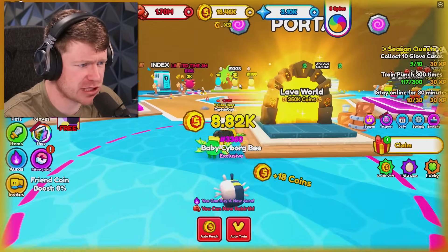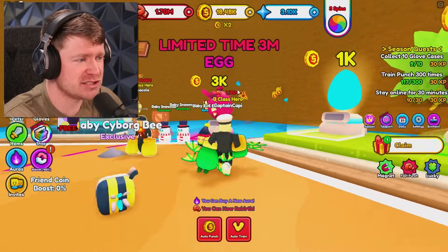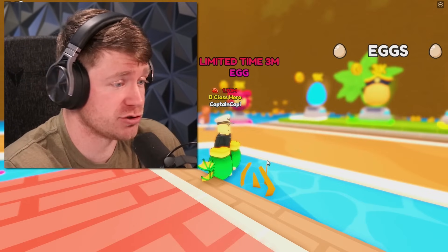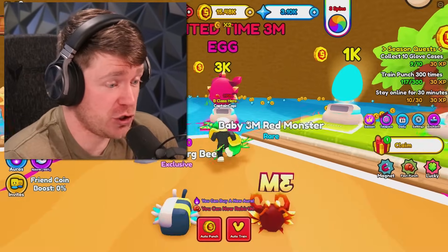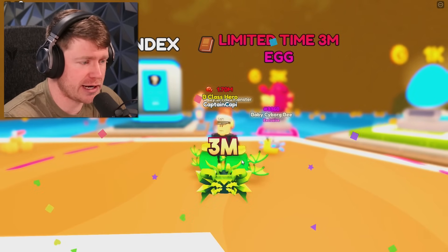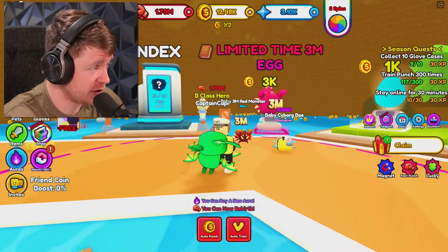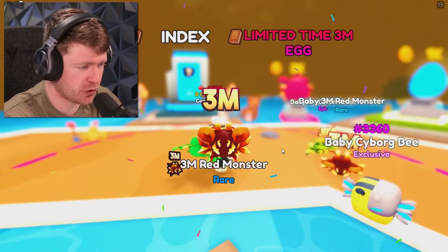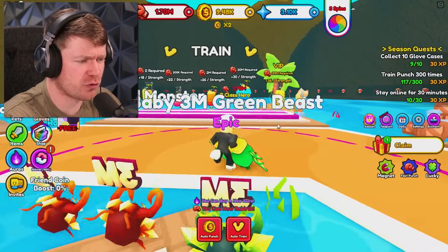I'm done collecting coins for a second because the eggs only cost 3K for the best one. This bad boy is a limited time 3M egg for 3,000 coins. So let's see what we get — a 3M red monster. Oh my gosh, he gives us times 400. I'm getting a few of those. Time out — we got a 3M green beast off of that. I had a 33% chance of getting that. That's beautiful. Let's do it one more time. Now we've got three of the 3M monsters.